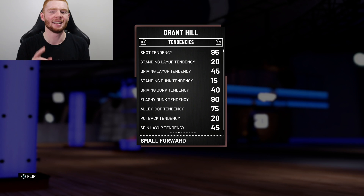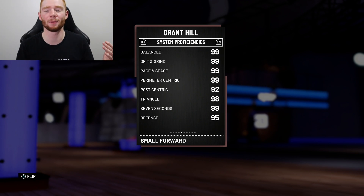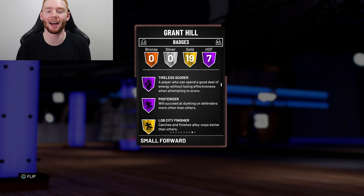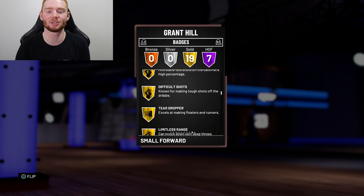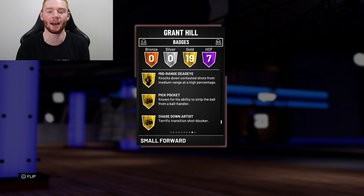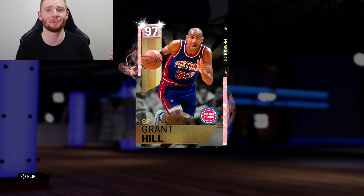This card is going to be a monster. His dunking tendencies aren't the best, but he's got so many dunks for me — 90 flashy dunks should be good. The system proficiencies are extremely good across the board, all in the 90s. He comes with seven Hall of Fame badges including one-man fast break, pick dodger, pick and roll maestro, relentless finisher, acrobat, tireless scorer, and posterizer, plus 19 gold badges. Added badges include catch and shoot, difficult shots, limitless range, deep range dead eye, dimer, hustle rebounder, defensive stopper, mid-range dead eye, bruiser, and corner specialist.